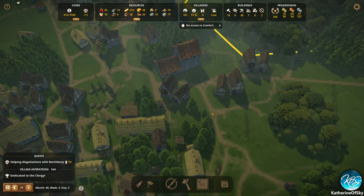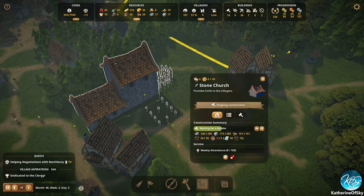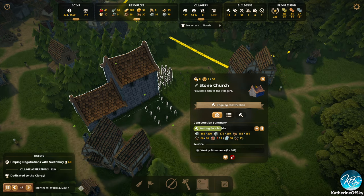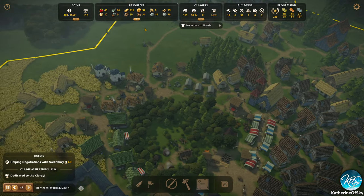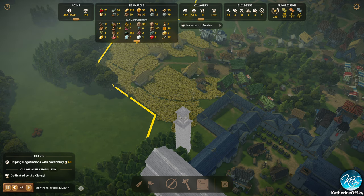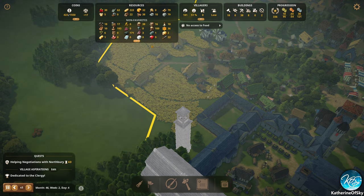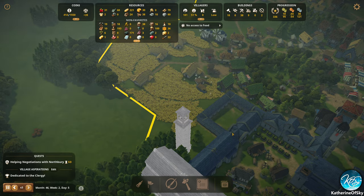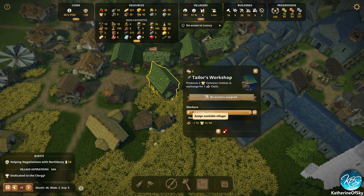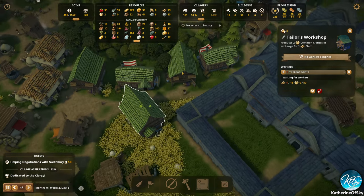We are almost full of the stone stuff we need, but not quite yet. We do need to have more clothing made — where is our bottleneck on that? We are getting monastic meals — that's great. We have lots of cloth, which means we probably just need another tailor's. We don't have a tailor yet. No access to luxury — oh no! The sadness is real. We have two untailors — that's not great.